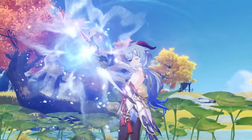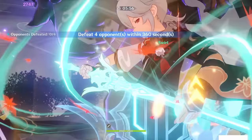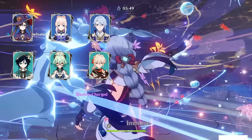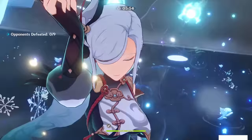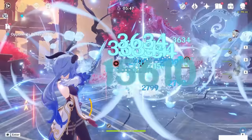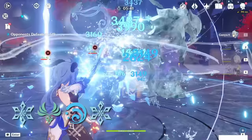Ganyu has a multitude of teams. For freeze, Ganyu generally wants to be paired with a Hydro unit and an Anemo unit, alongside an additional Cryo support. Mona, Kokomi, and Ayato all work as Hydro units; Venti, Sucrose, and the less preferred yet still viable Kazuha all work as Anemo units; and Diona, Sucrose, and Shenhe all work as Cryo units. Venti generally synergizes with Ganyu the best in AoE scenarios, and Ganyu and Ayato both have quadratic scaling bursts, which makes for a unique synergy. In terms of rotation, simply make sure that Cryo is applied, then swirled, then Hydro is applied, and then Ganyu's burst is released.